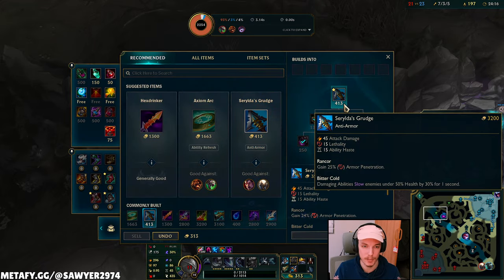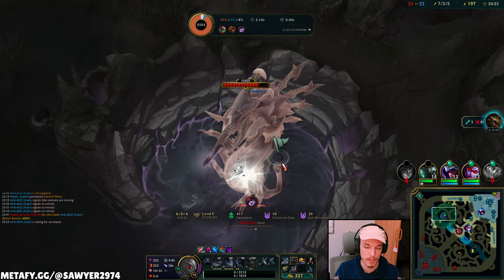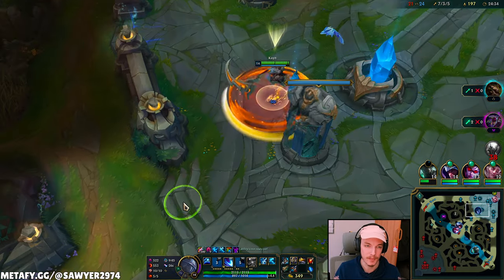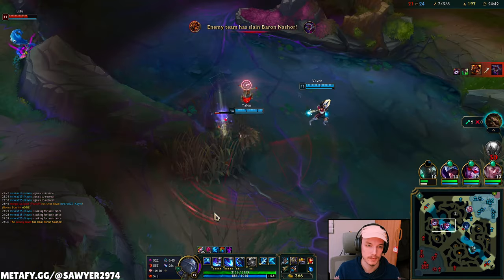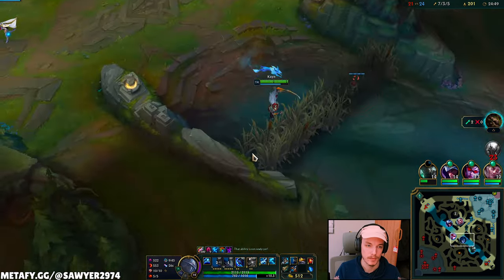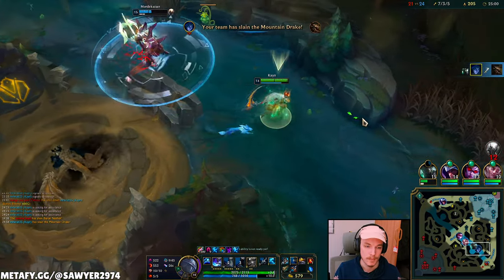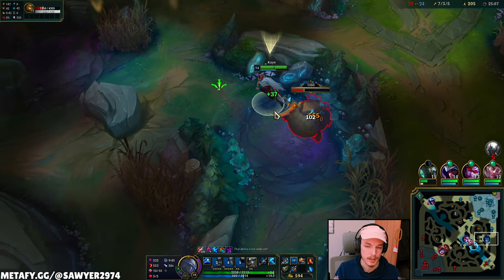Last Whisper — since we didn't get a successful play I don't have the full Serylda's yet, and I need it. Last Whisper makes things a whole lot more impactful. I lose the baron off just one little misstep. It is what it is — let's play for dragon. They're gonna push with that baron. I have my level lead but I have to farm my camps right now to maintain it as they push up, otherwise I won't have time to farm later.